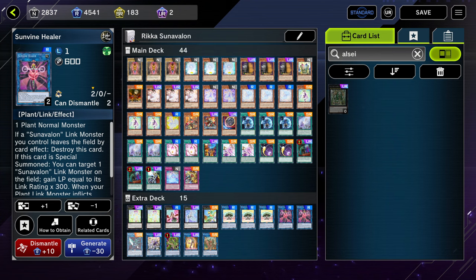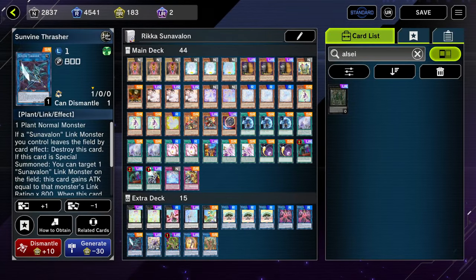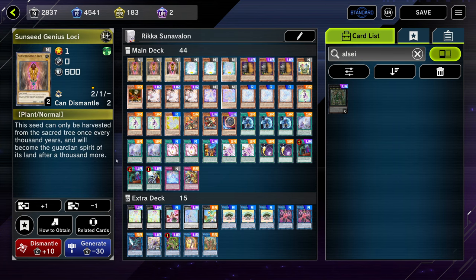A card that you don't need but I would suggest playing is Sunvine Thrasher. It is a super rare so you don't really need it and could save your craft points. But I think it's actually really important to play because there are situations where you go second and you're in an open game state and you have just a Lokai. With just one Lokai it's exactly 8,600 damage, so you can just kill your opponent through anything — especially if they have one monster on the field, you can just kill them.